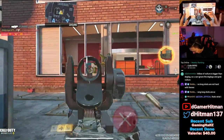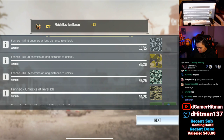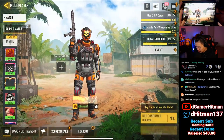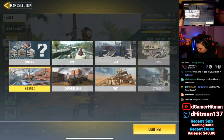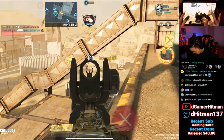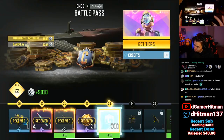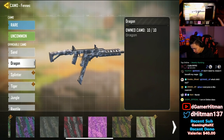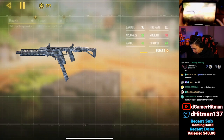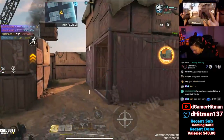We got 25 long shots and unlocked the full attachments camo challenge, which is great — we can do both at the same time. Let's jump into Rust instead of High Rise, I think it's better for this. We're getting long shots nicely. We still need around 200 kills, and the full attachments challenge also needs a lot of kills. The jungle camo unlocks at level 34, but I'll try to get the full attachment kills done first.